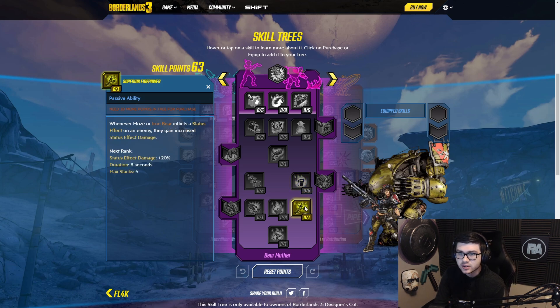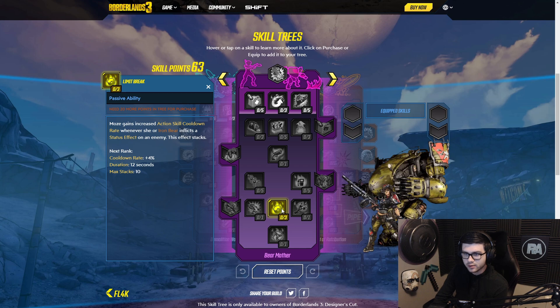Then we have Superior Firepower: whenever Moze or Iron Bear inflicts a status effect on an enemy, they gain increased status effect damage. So I think Moze is going to be like Amara now with this skill tree, because literally it's all about buffing incendiary damage, which is kind of crazy. Right here, Limit Break: Moze gains increased action skill cooldown rate whenever she or Iron Bear inflicts a status effect. This whole tree is all around inflicting status effects — you want to burn people.